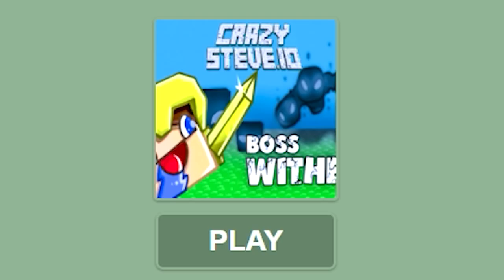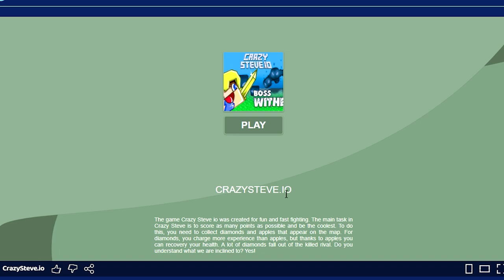Next up we got this game called Crazy Steve.io. It says the game is created for fun and fast fighting. The main task in Crazy Steve is to score as many points as possible and be the coolest. What? How does that have anything to do with Minecraft? I guess whatever appeals to the 10-year-olds that search up how to get free Minecraft on Google. To do this you need to collect the diamonds and apples that appear on the map. For diamonds you charge more experience than apples, but thanks to apples you can recover your health. A lot of diamonds fall out of the killed rival.